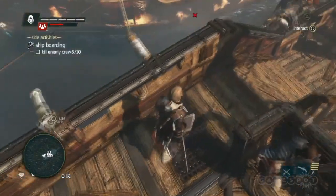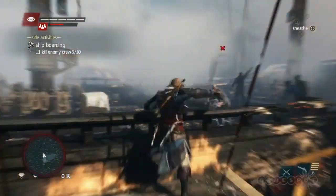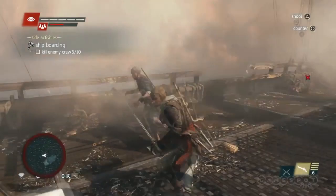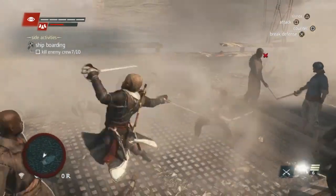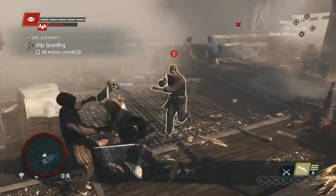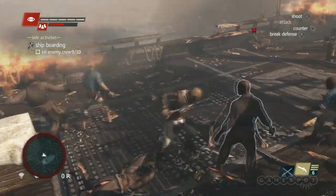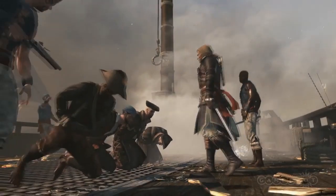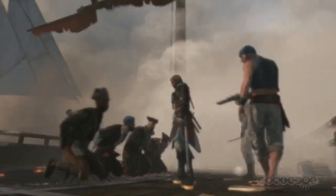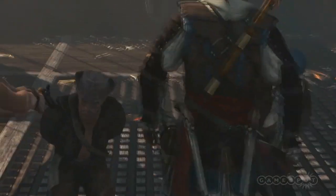There are many objectives in the boarding system, including destroying powder keg reserves and removing the flag from the top mast, but the most basic objective is to eliminate the crew. Here you can see Edward utilizing his dual cutlasses and guns, combining them in counters and combo attacks. You do have a max of 4 shots before reloading, so make them count. Plundering a hunter allows you to send a very powerful ship to your fleet — they are also a good way to gain ammo for the Jackdaw. In this case, we will use this opportunity to lower our wanted level.